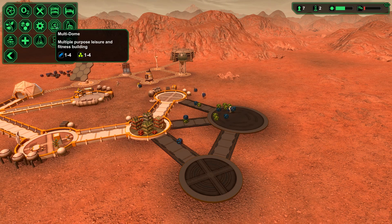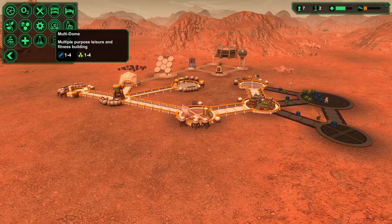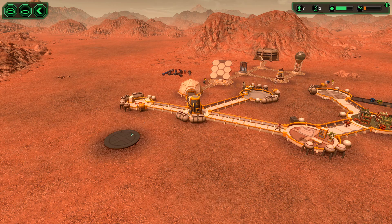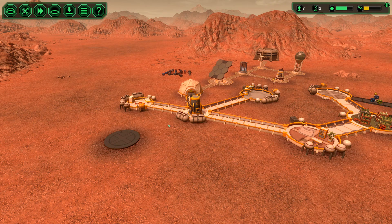Factory, multi-dome — leisure and fitness building. Let's put that over here near the medical facility. Connect it up over there. Awesome.